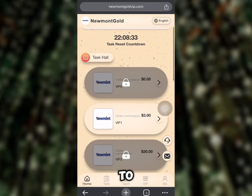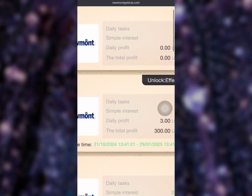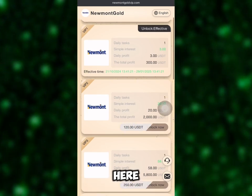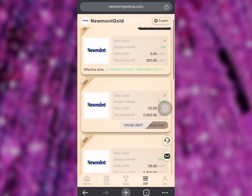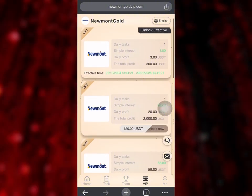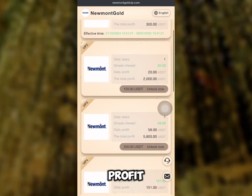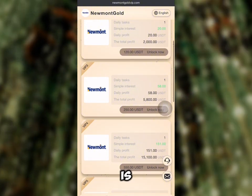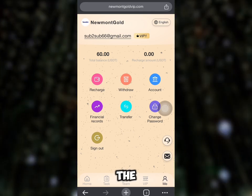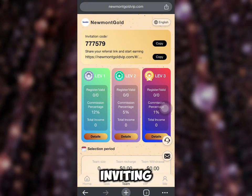If you want to withdraw the 50 USDT sign-up bonus, you need to go for a plan. Looking at the plans here, VIP 2 costs 120 USDT to unlock, but you deduct the 50 USDT sign-up bonus, so you only recharge 70 USDT and earn 20 USDT every day — making over 30 USDT profit in five days. VIP 1 is 60 USDT, but I only recharged 10 USDT and I'm making 3 USDT every day. You can also earn by inviting your friends.